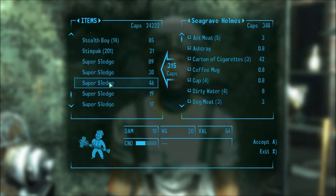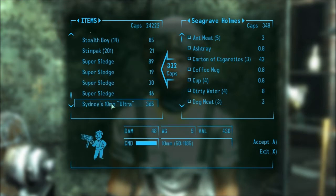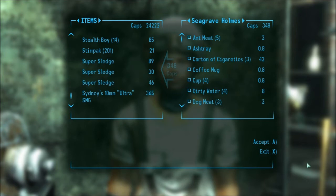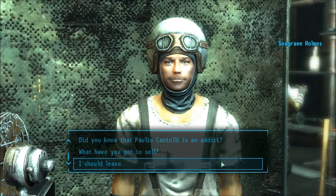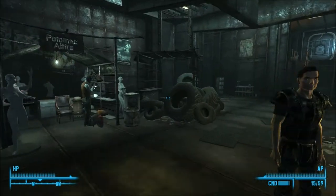You also have to count in the bobbleheads. Each of the skill bobbleheads gives 10 points per skill.